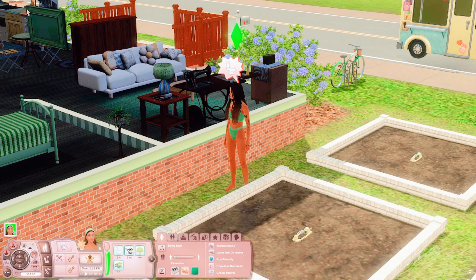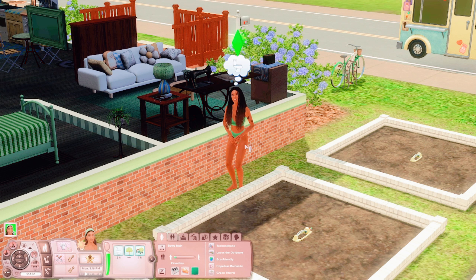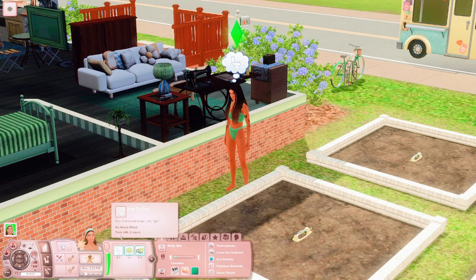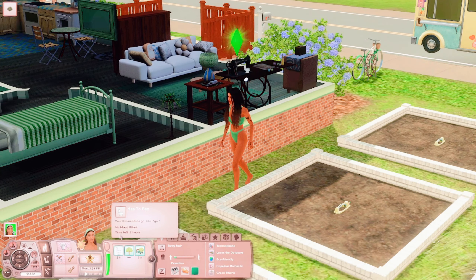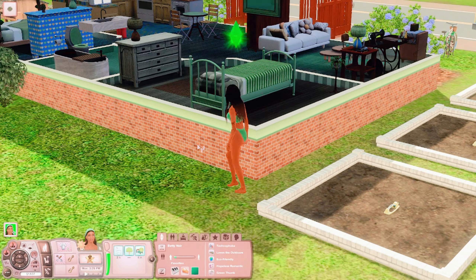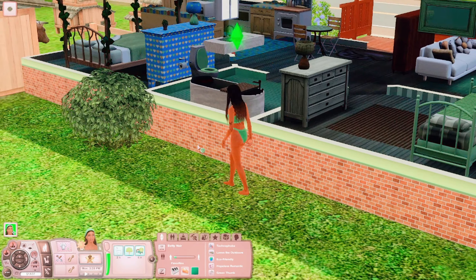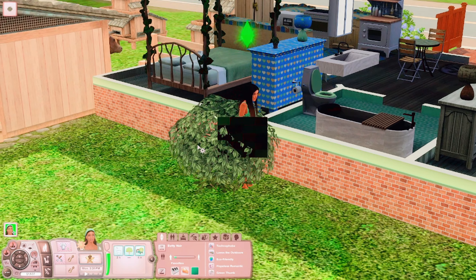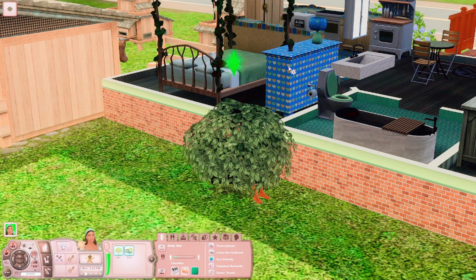The creepy ice cream truck just appears here because it'll appear wherever your sims live. She was about to do something very interesting but then decided not to. There was a bush I got — I'm pretty sure it's a store item. You know how The Sims 4 has an outside bush? The Sims 3 has one too — it's not CC, guys. Look, she's using the bush!